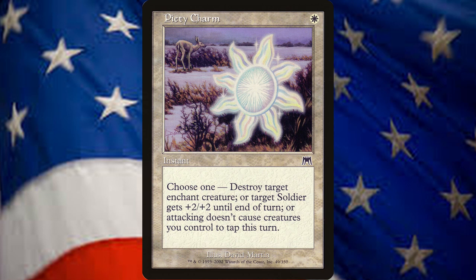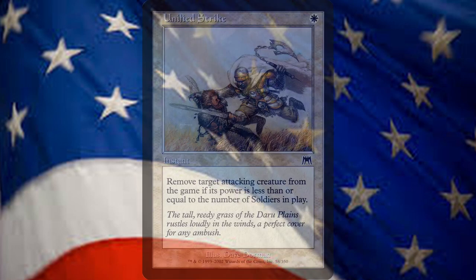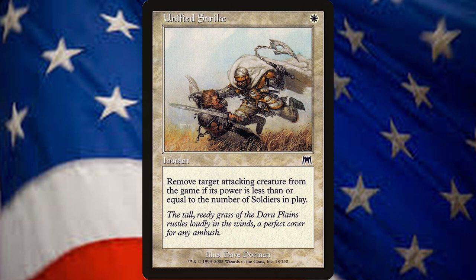Our supporting spells include Piety Charm, an instant for 1 white that lets you choose between destroying a target enchantment attached to a creature — helpful against Bogles — giving a target soldier +2/+2 until end of turn, or giving all of your creatures Vigilance until end of turn. This is one card that acts as a grab bag of abilities that can act defensively or offensively. Also in that vein is Unified Strike, an instant for 1 white that exiles a target attacking creature if its power is less than or equal to the number of soldiers on the battlefield. Taking advantage of your many soldier creatures, this will be an unexpected response to an attack.